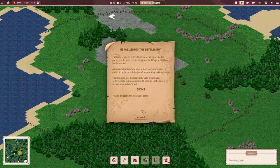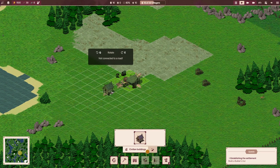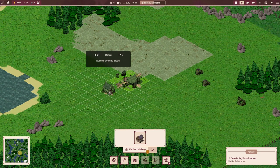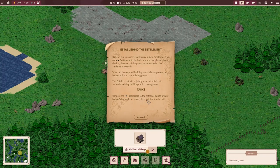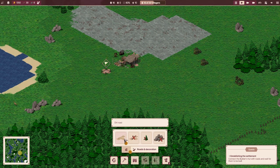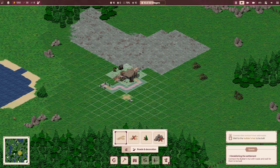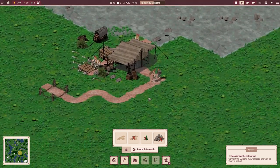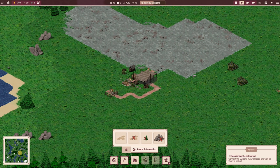Now let's get settled so we can provide ourselves with a builder's hut. We need transporters to carry the building materials from our settlement to the building site, so we need roads to connect it. Let's build a builder's hut and speed this up a little bit.